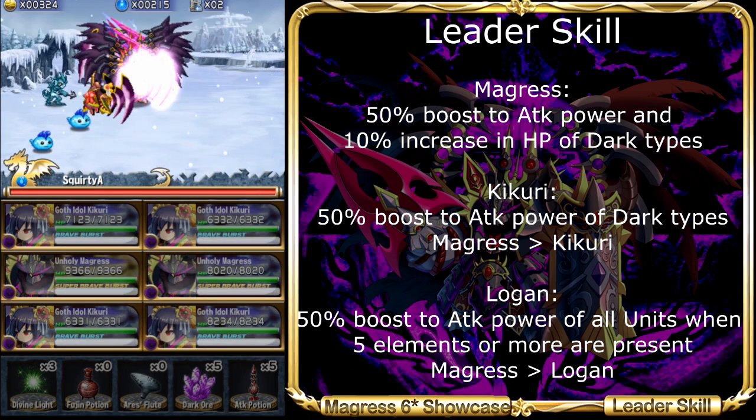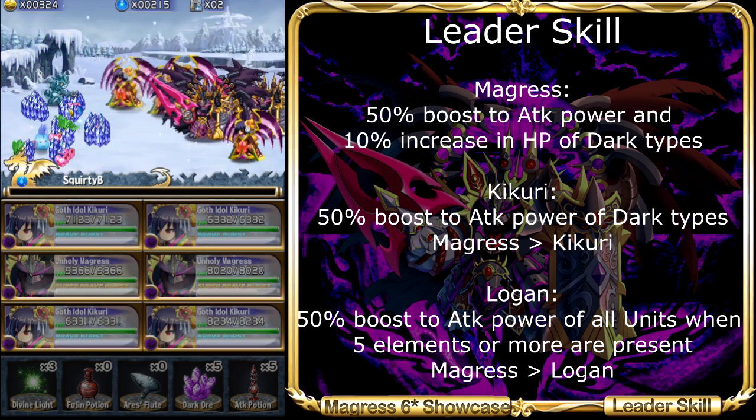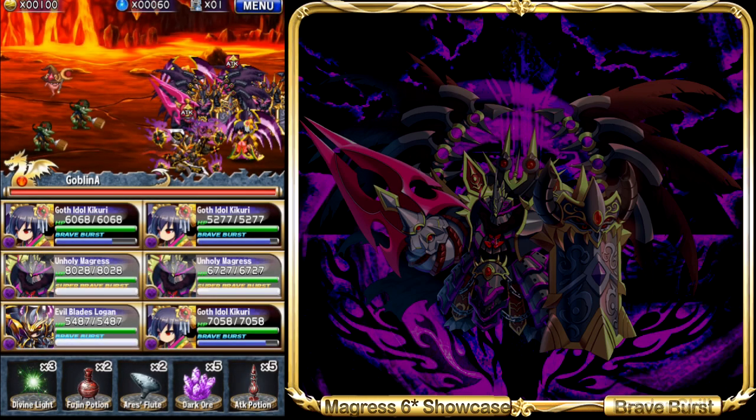This is the best leader skill for a mono-dark team. So if you are playing one, having Margaret's 6-star as leader is a must. Now let's take a look at his Brave Burst.